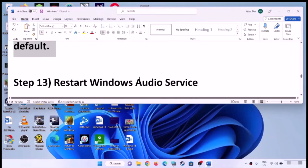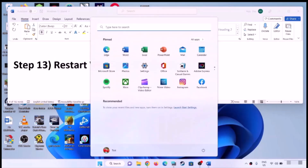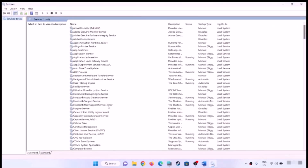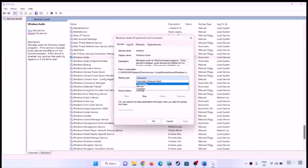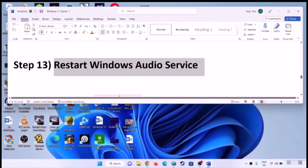The next step is to restart the Windows Audio Service. Type Services in the Windows search box and click on Services. Find Windows Audio and double-click on it. Make sure Startup Type is set to Automatic, click Apply, click Start if highlighted, and click OK. Then right-click Windows Audio and click Restart. Once the restart is done, check the sound.